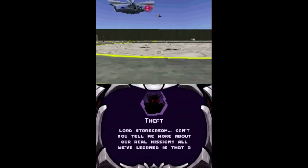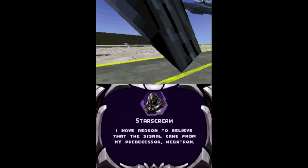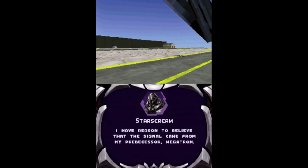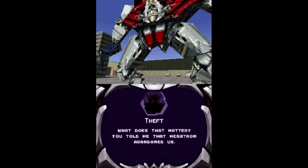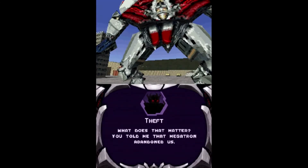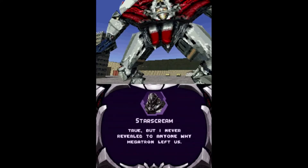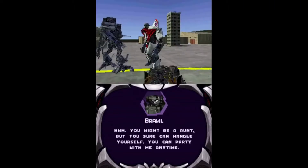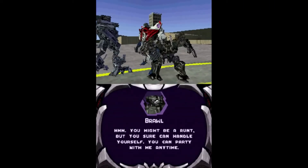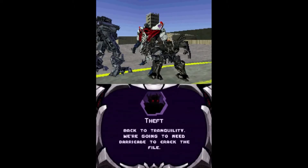Theft asks for more details about the true purpose of the mission, to which Starscream reveals the Allspark is on Earth. Starscream says he kept this information from the others because he intends to maintain order with it — if the others were to learn of it, they would fight each other over it. After this revelation, Starscream tasks Theft with helping him recover the Allspark.